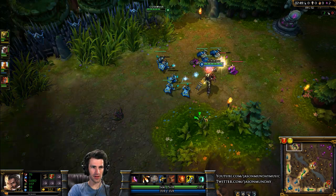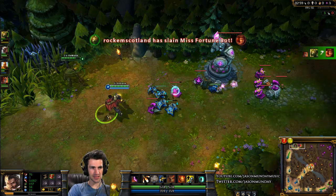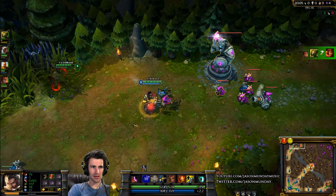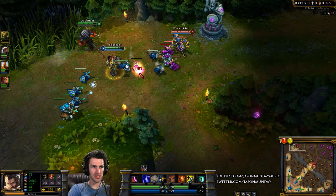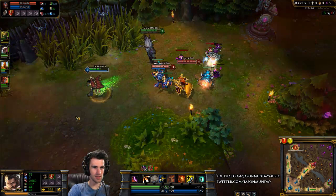I'm not doing very well with my last hits. That's why it's good when you're an AD carry to be on the bottom lane with a support — that player doesn't try to last hit. They just help you stay alive, harass the enemy team, and let you take all of the last hits. Both of these guys had to go back to base because they were so low.